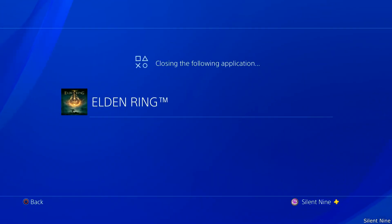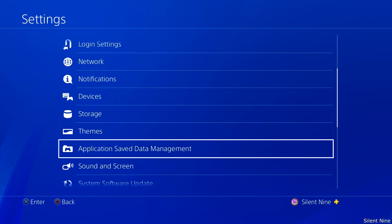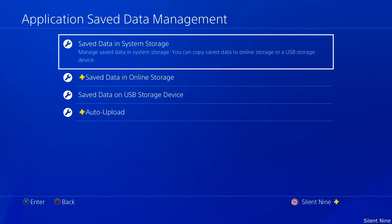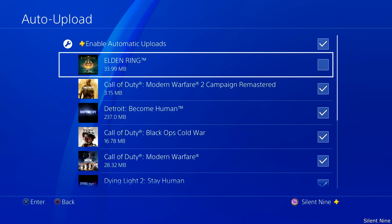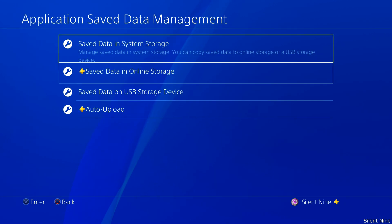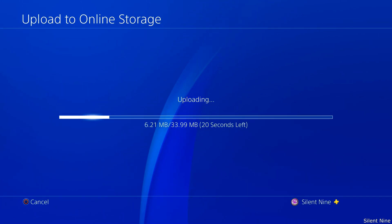Close the application and make sure you're not in the game. Go to your settings, then go to application save data. On PS5 the wording may be different but it'll basically say the same thing — it will have 'saved data' in it so just look for that. When you're in the settings, go to the bottom option. Uncheck the check mark, then back out — that's gonna disable auto save. Then go up to the top option and upload that data to the online storage.